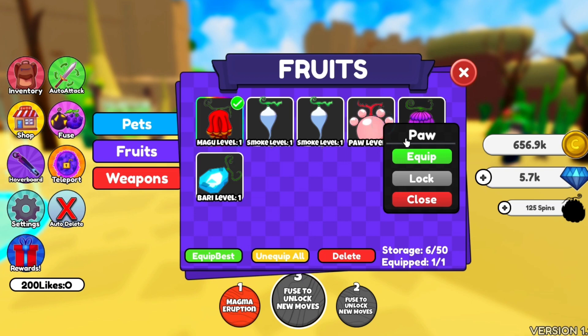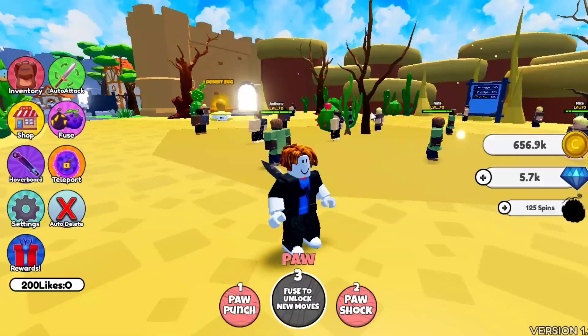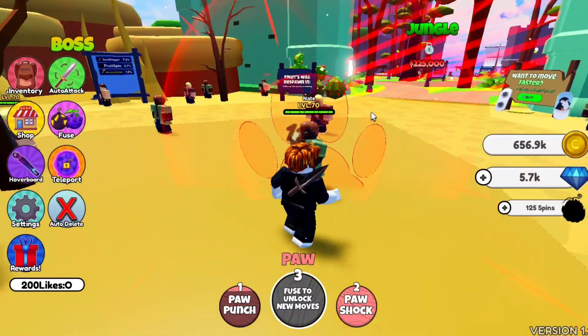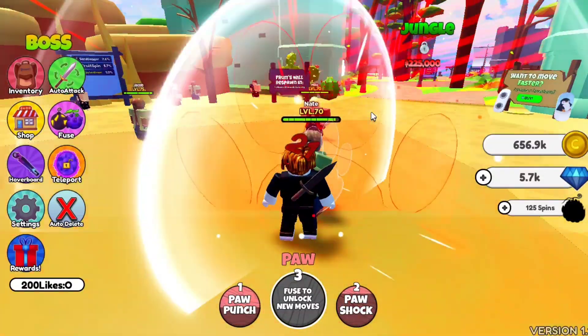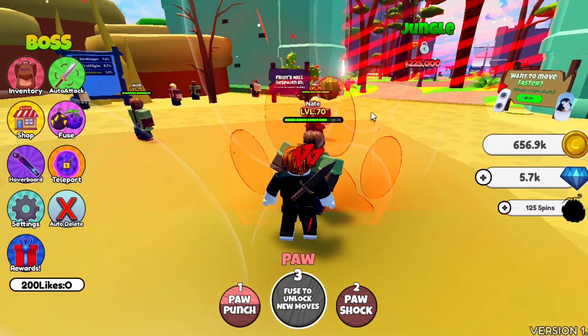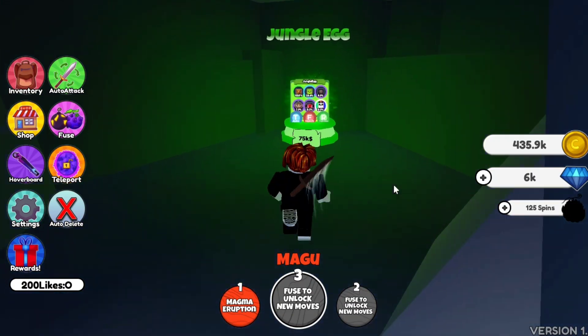Fusing unlocks your moves. I'll equip this fruit and now you can see I have unlocked two moves: Pop Punch and Pass Shock. It is very important that you fuse your fruit to unlock these abilities.